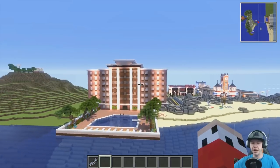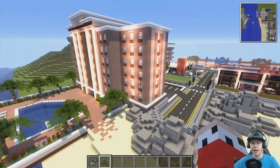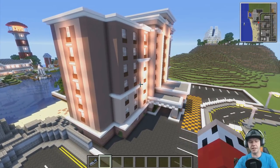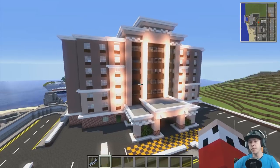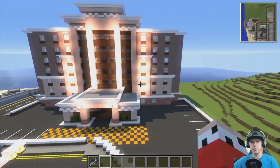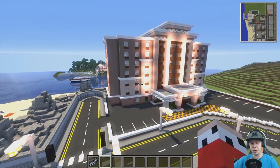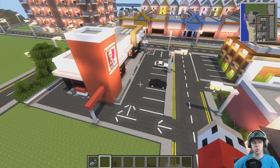Moving into the main island now, the west side - first thing you're going to see is the giant Amanda Hotel, named after a subscriber called Amanda. A lot of these buildings recently have been sent in by subscribers via Facebook or Twitter. If you have any ideas of buildings you want me to build, just send them to me - links to social media are in the description. The list is very long so don't be surprised if it takes a while, but I'll try to build everything sent in as long as we've got room.